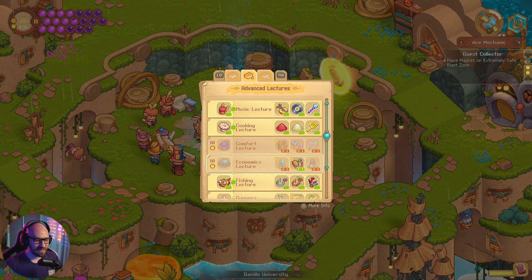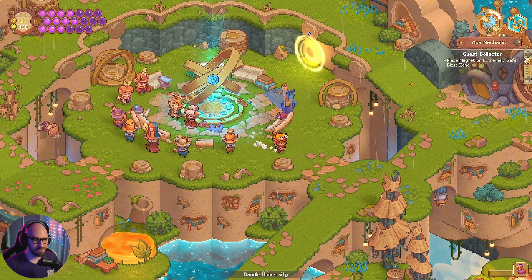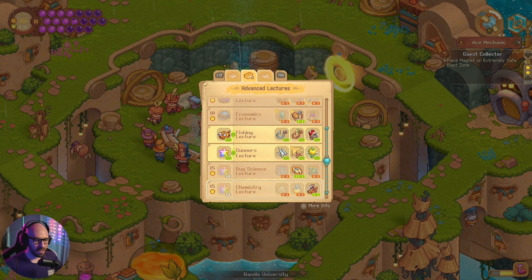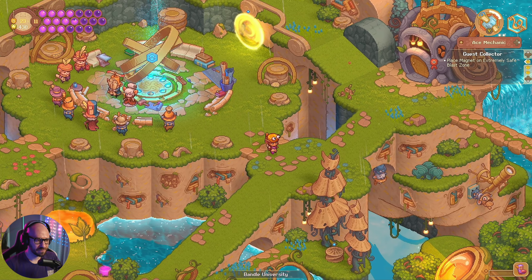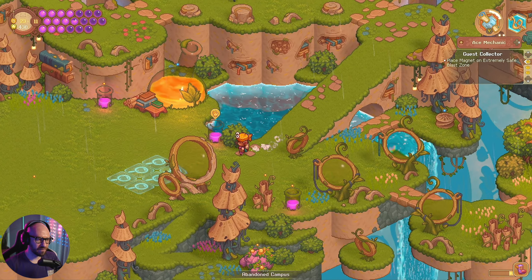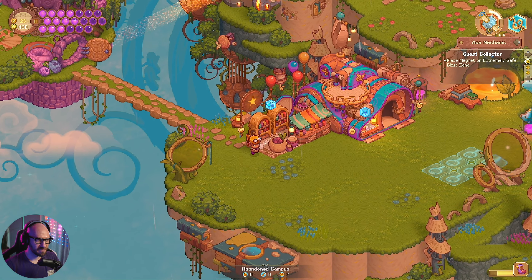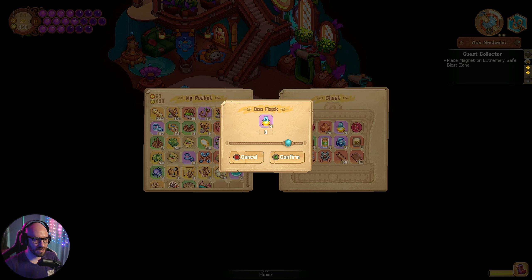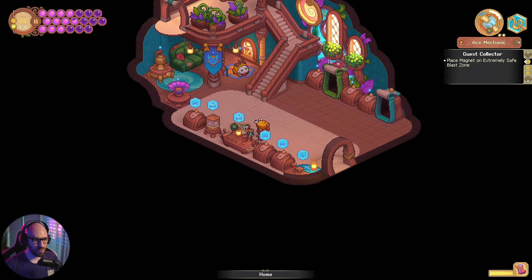All right we got that. Next, what else did we get? This one — I think I can actually do it. Hold up, what do I need here? I need sizzle powder and a goo flask. Pretty sure I have it. There we go, there's one sizzle powder there.